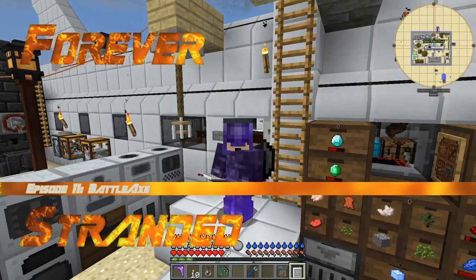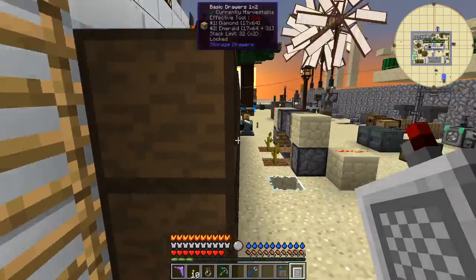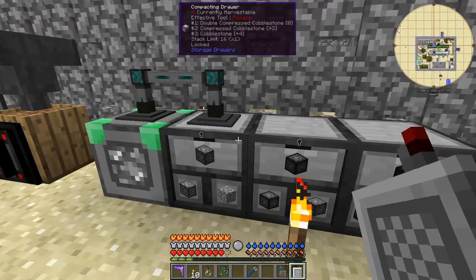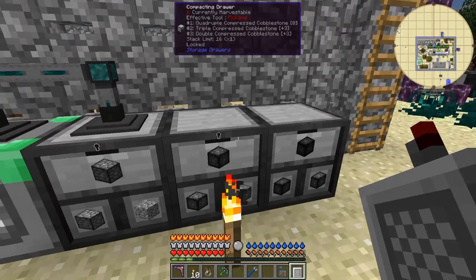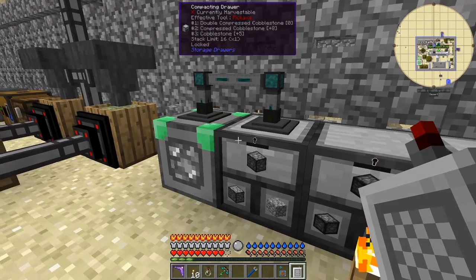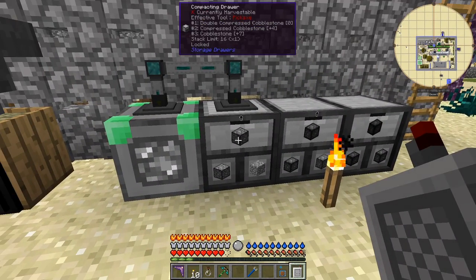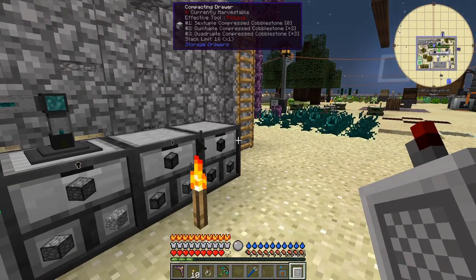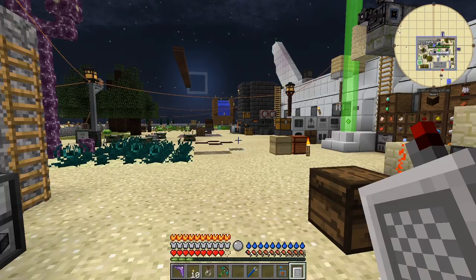Hello everybody and welcome once again to Forever Stranded. I've been busy doing a few things. I've got some cobblestone compression going - this was from a video by Whisper Fire. I couldn't get it to work before but now I'm managing. It's quite slow even with a tier 5 cobblestone generator. The problem was it was becoming X Compression compressed cobblestone and not Extra Utilities, and they're different. There's a configuration file XCompression.cfg and you need to change the compressed cobblestone setting to false, then it should work.